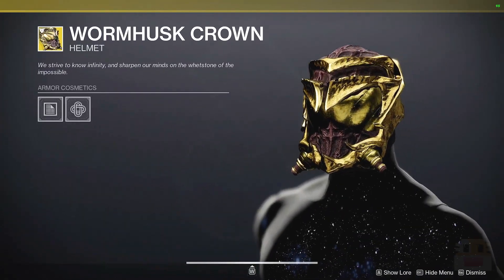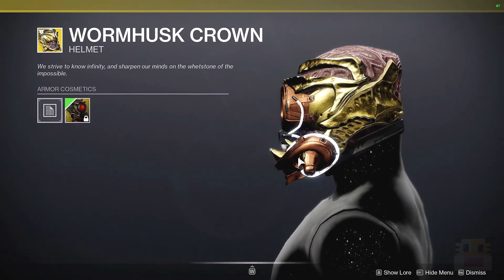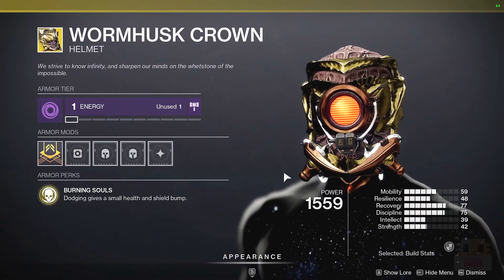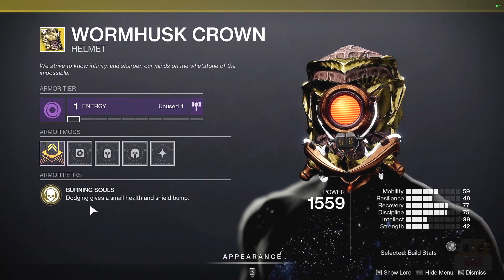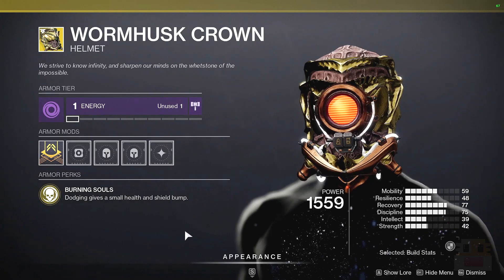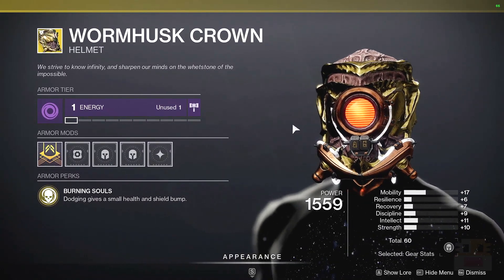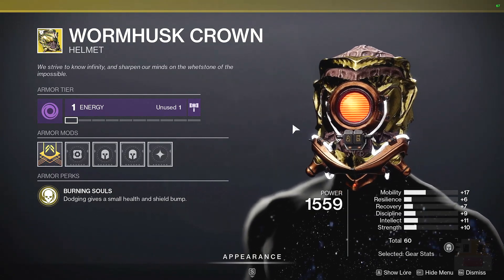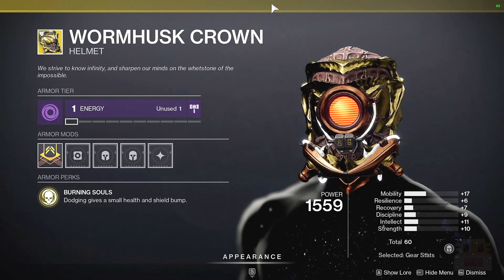Following that for the hunter exotic — probably one of the ugliest looking exotics in the game — we have the Wormhusk Crown, which has an ornament that just straps something on the front of it. It's also a very good PvP exotic and has been for a long time. Essentially, dodging gives you a small amount of health and shield bump. It does not start your recovery per se, but it gives you a decent amount of health and shields to re-engage, and considering how often hunters dodge, it's always good to have.